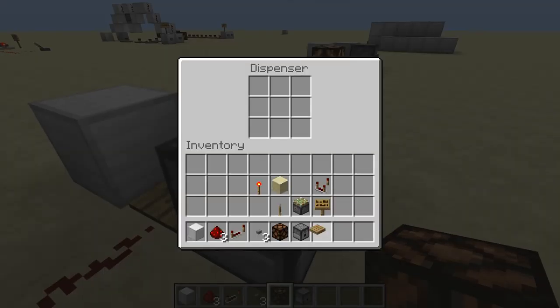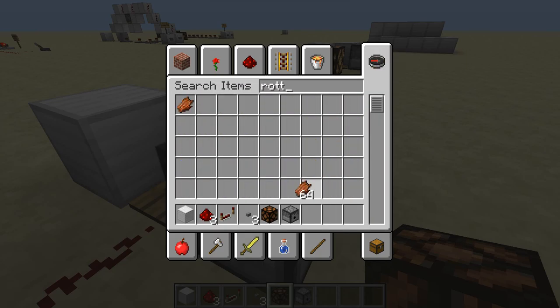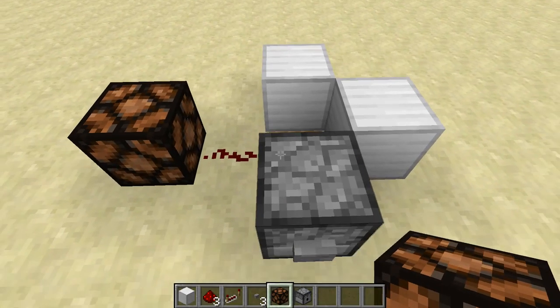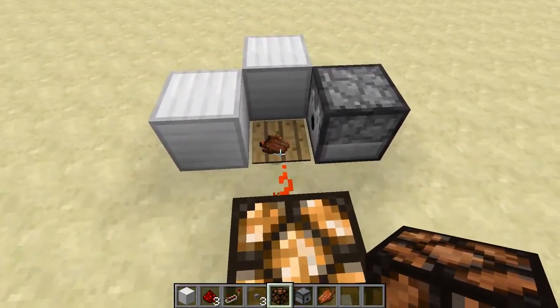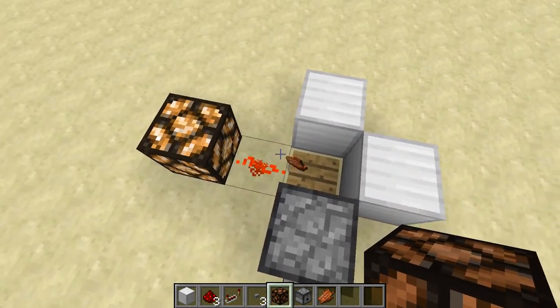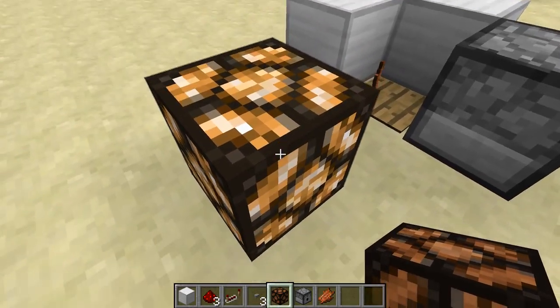Fill up the dispenser with junk blocks, or whatever you want. I'm using rotten flesh, because I always have tons of it from my survival mob grinder. And then just press the button, and there we go. It is a bit laggy — the item may sometimes jump out on this block right here, but most of the time it works perfectly, and it's going to stay on for 5 minutes.